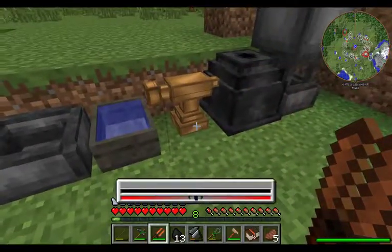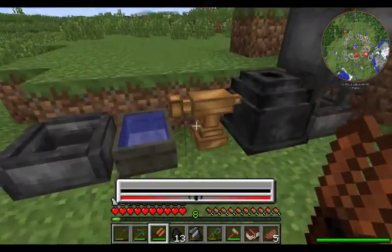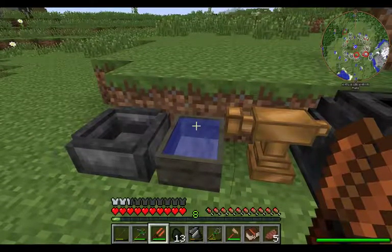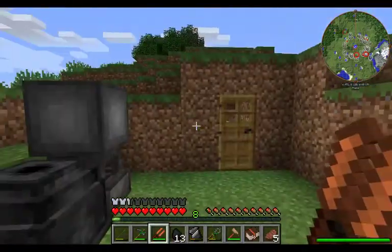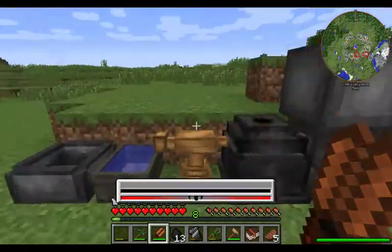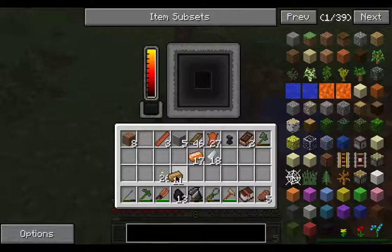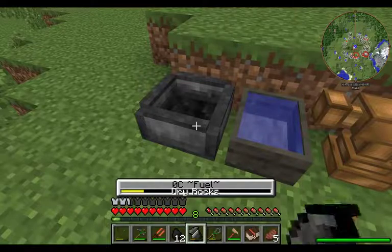We'll go into actually making the different metal armors as well. I would like to wait until we can make the iron versions — they are a lot stronger than the bronze. I'm sure we should be able to get away with just working with the leather for now. Alright, so let's get this going. We needed nine ingots, I believe. If not you've got one extra — easy enough.